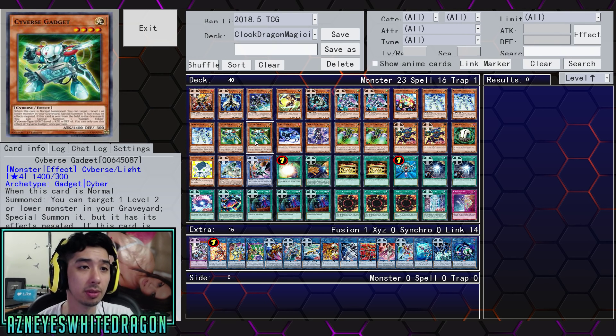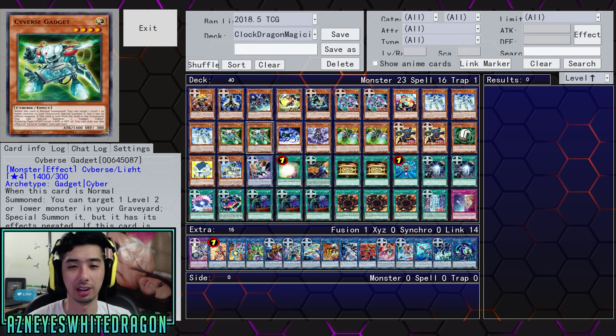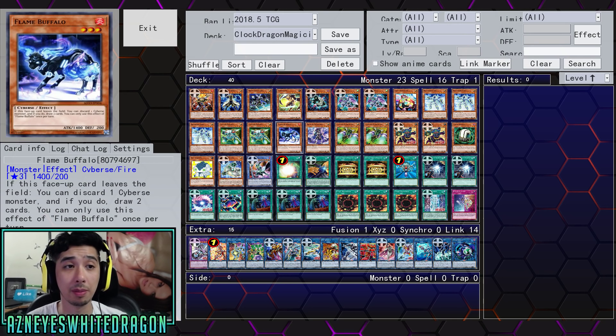Three copies of Balancer Lord — you pay 1,000 life points during your main phase, and this turn you get to normal summon one Cybers monster in addition to your normal summon or set. If it's banished, you get to special summon a level 4 or lower monster from your hand — that's where banishing helps out. Two copies of Cybers Gadget — when it's normal summoned, you can target one level 2 or lower monster in your graveyard to special summon it with its effects negated. If this card is sent from the field to the graveyard, you can special summon a token. One Flame Bluffalo — if a face-up card leaves the field, you can discard a Cybers monster and draw two cards.